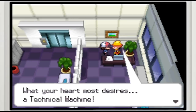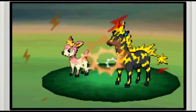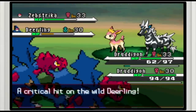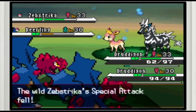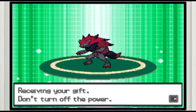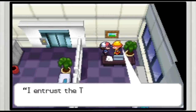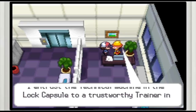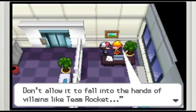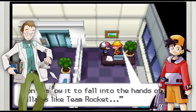First, he gives you the game's final technical machine — TM95 containing Snarl, a dark attack that deals 55 damage to all adjacent foes and has a 100% chance of lowering their special attack stat by one stage. It's worth noting that there's not a single Pokemon in Black and White that can learn Snarl naturally; the only way you could normally see Snarl is by receiving a special event Zoroark who already has it in his moveset. Second, the Lock Capsule also contains a letter from someone in the Johto region warning you not to let TM95 fall into the hands of Team Rocket. The letter is probably meant to be written by your character from HeartGold and SoulSilver, but Game Freak may have intended to market the event as if Professor Elm or some other NPC were the letter's author.